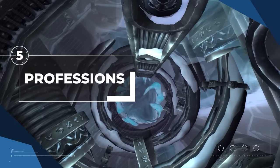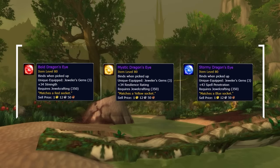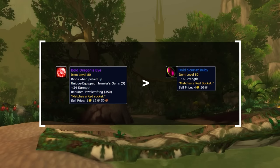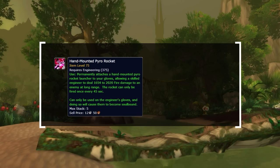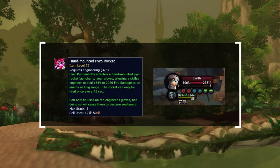Professions in Wrath of the Lich King play a huge part in your character's power level. Even though they might be expensive to level, we recommend Jewelcrafting and Engineering. Jewelcrafting gives you the highest stat boost in Season 5 via amplified gems that you can only have 3 of — this is huge since normal epic gems aren't available until Season 7, making the stat difference between normal gems and the Jewelcrafting exclusives that much bigger. Engineering is the more important of the two, due to the Hand-Mounted Pyro Rocket glove enchant which acts as a damage boost that's off the GCD. This is especially strong in Season 5 since the damage is static and player HP pools are at their lowest.